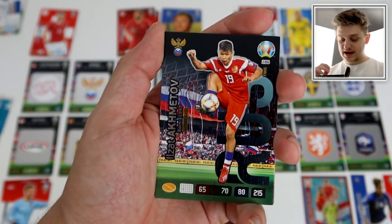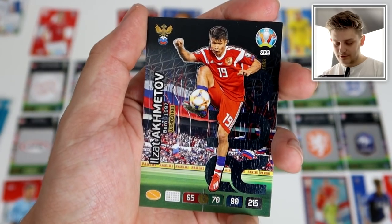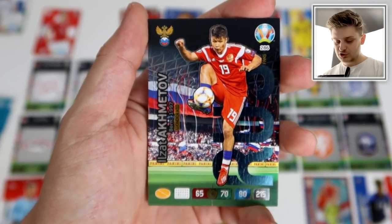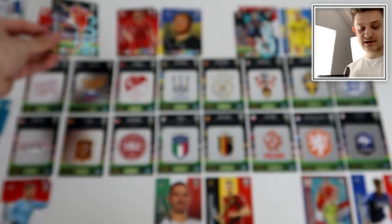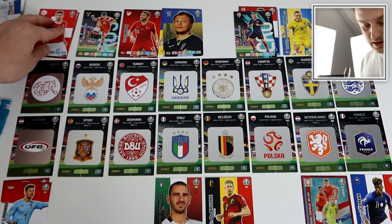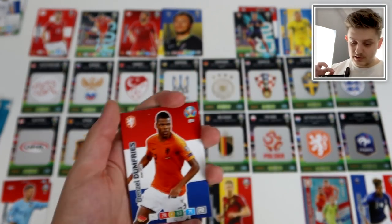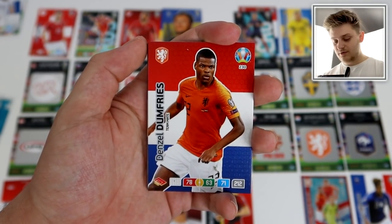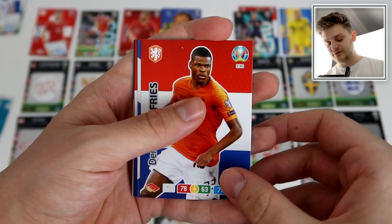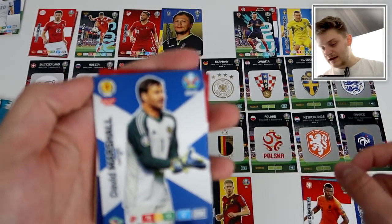A Russian midfielder card: it's the opening goal in that fixture just after half-time. Akhmetov, the wonder kid, puts Russia 1-0 up against Spain — Spain who had three group stage wins. A fantastic goal for the Russians. Then the Netherlands go back in the lead through Dumfries — a cracking goal, probably running from full-back. It's 2-1 to the Netherlands against Sweden.